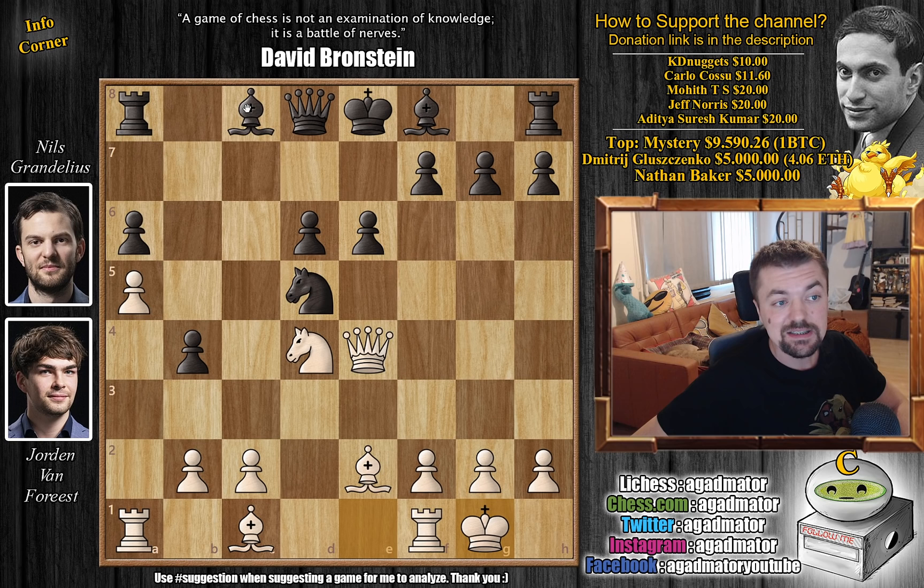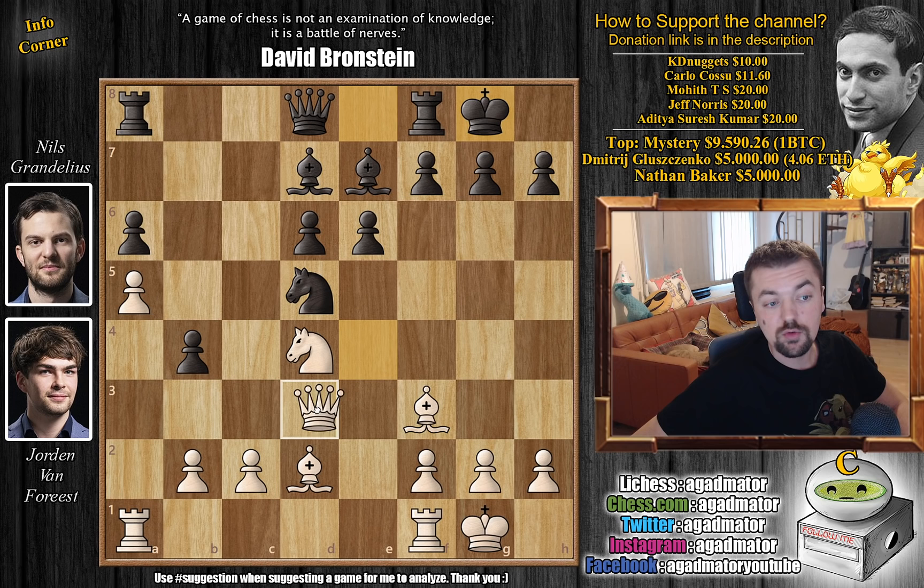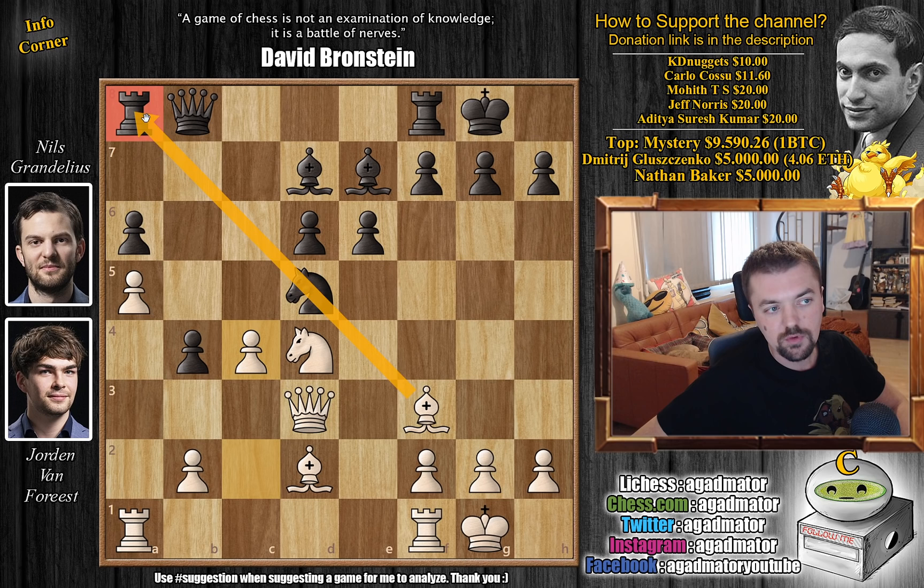We have castles, bishop to d7, and now bishop to d2. We have bishop to e7. Black also prepares to castle and queen to f3 now makes it a bit difficult for the knight to move as the rook would hang. So here castles, and now just queen to d3 — the knight definitely cannot move and c4 is definitely coming. Here queen to b8, adding more defense to the b4 pawn and the d6 pawn, and here we have c4. The knight of course cannot move — the rook would hang.